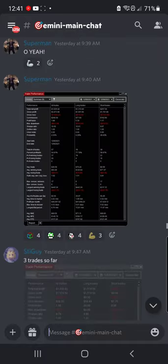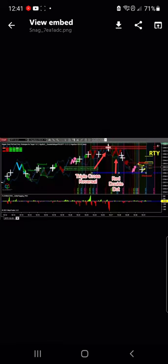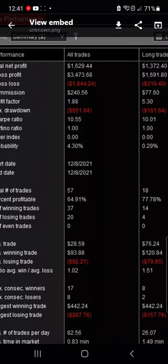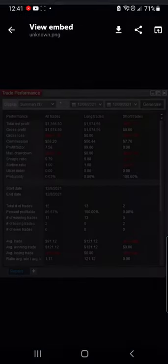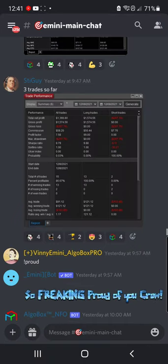Double dot, triple cross for the cluster reversal at the top, and AlgoBox calls the highs and the move down. Very nice. $1,600 and 1.88, 64% profitable. You guys are smashing it. Superman — three trades so far. Stuy Guy, $1,300 up already. 86% profitable. Profit Factor — holy cow — seven. That's insane.